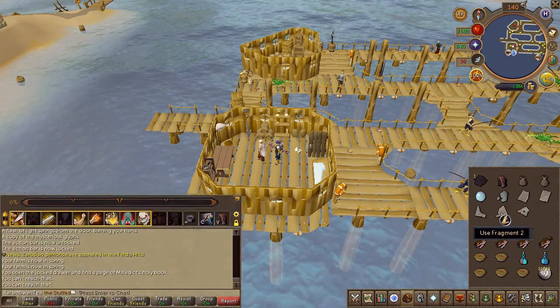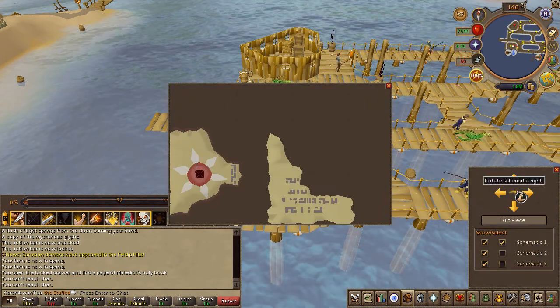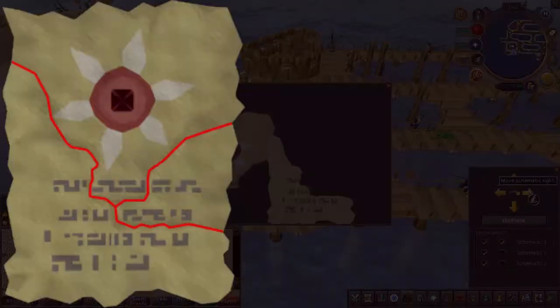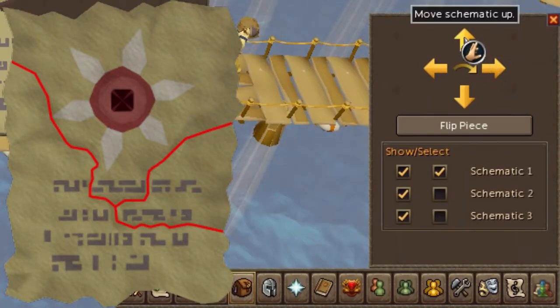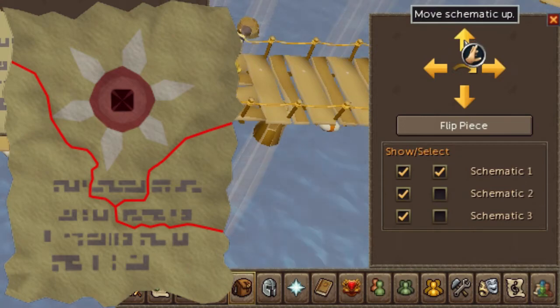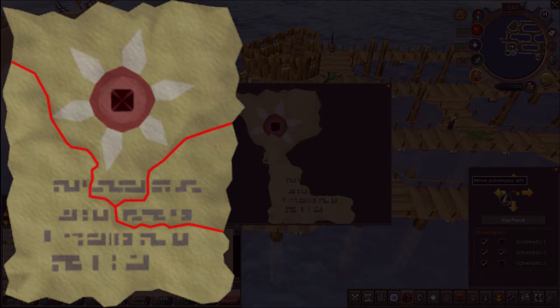You will receive some sea slug glue — go ahead and use this on your fragments. You will now have to set three individual pieces together to form the image shown on screen. Use the controls at the bottom right to show and select them. You'll need to play around with it to find how it works. Don't forget that one or two of the images might need a flip. You can pause the video and use the picture on screen as a reference.